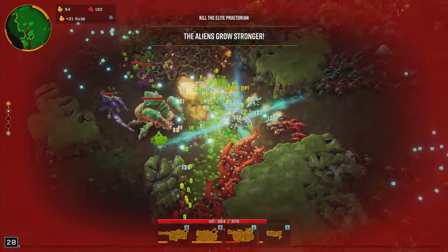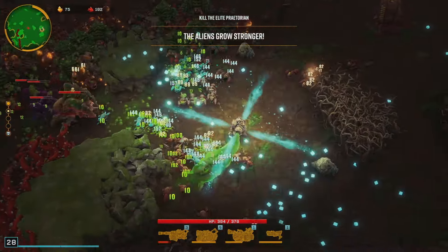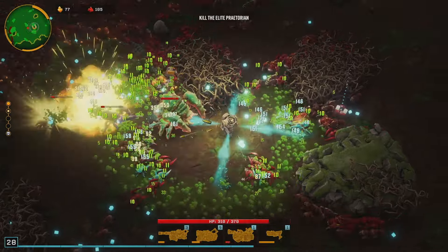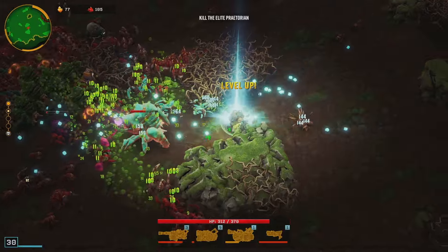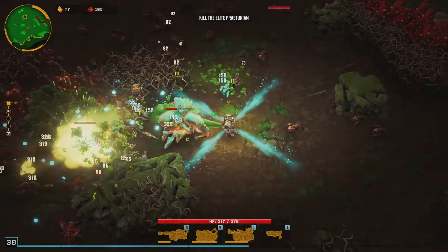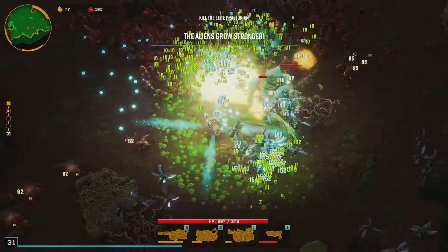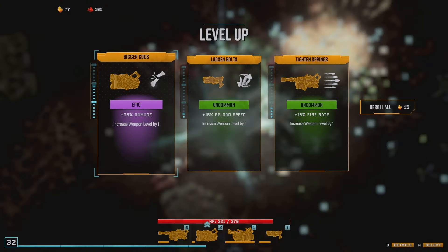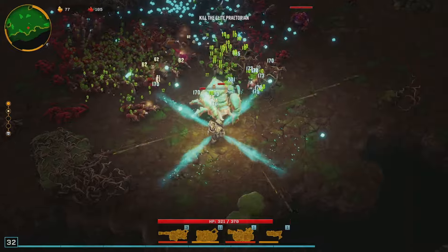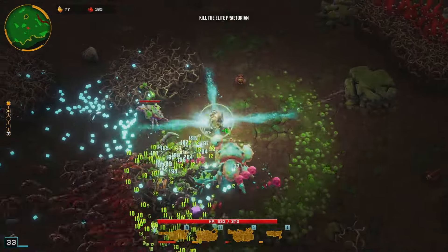I've only ever used this weapon as a secondary weapon. We're taking beam damage. What's our crit chance at? 71% because of the Nitrogenic Powders. I'm going to take the mining speed. I could freeze any time now — we're getting there. Lots of damage. We'll check the damage numbers on the next floor and see where we're at.